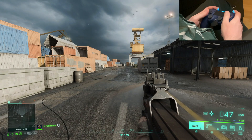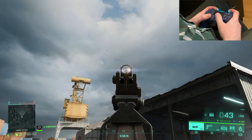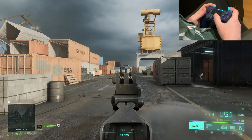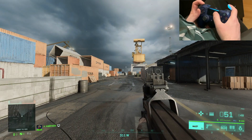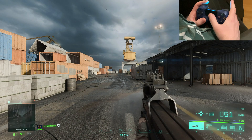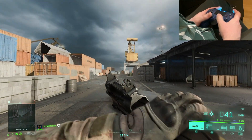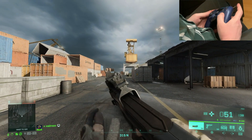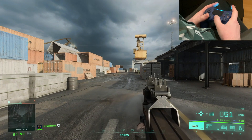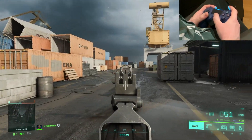Hi everyone. Here you can see that I'm using gyro for ADS. Basically I've mapped my zoom button to L1 and I'm using R1 to fire. So there is no gyro active when I'm just moving my controller, but when I press L1 you can see that the gyro is activated.